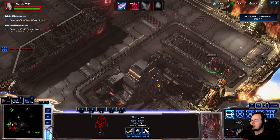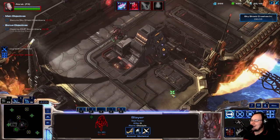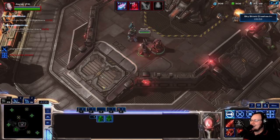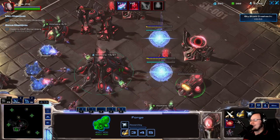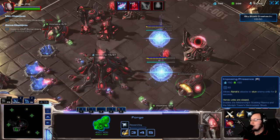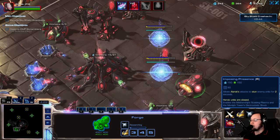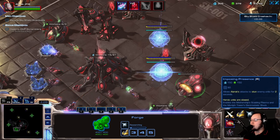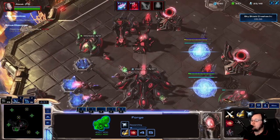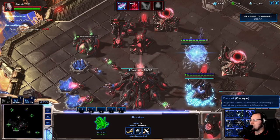I thought that I had that guy over there already — whoops, that's a mistake. Oh well, I won't worry too much about these little things. What is this? Alarak's attacks stun enemy units for two seconds, Heroku units are slowed. It enables the Mothership's Scalding Plasma and Monolith Tower's Electrostatic Shield — don't know what that is, but alright. I don't think I have a Mothership right now, but at some point I will.